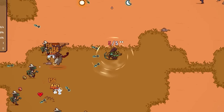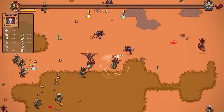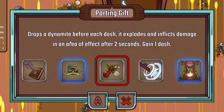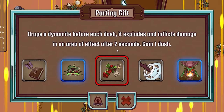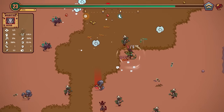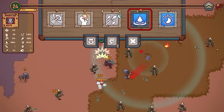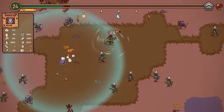Your shots pierce to one more enemy — I think they're gonna pierce once and then bounce once they hit the second enemy, and finally our arrows are going in a straight line. Drops dynamite before each dash — it explodes and inflicts damage in an area of effect after two seconds. Look how big it is — we might be onto something finally, we just needed some dynamite. Let's also make that 20% bigger. Our dashes are gonna come back quickly because we have 50% cooldown on dashes, so we could probably just nuke everything again and again.